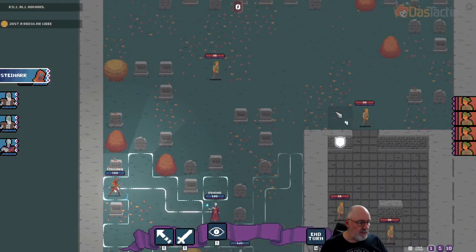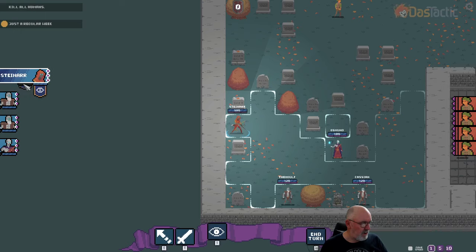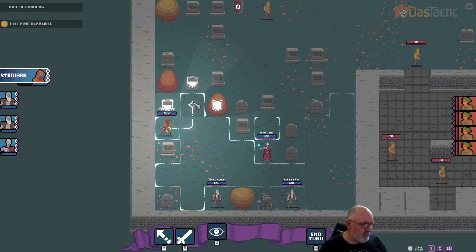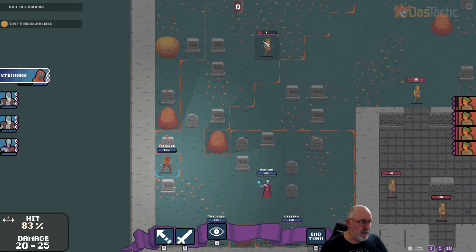The humans do get some abilities as well. I'm within range so I'm just going to move this one. In fact I may even be able to attack from here — there we go. Hit chance 83%, damage 20 to 25. Let's take that shot. We did a fair bit of damage — he's down to seven hit points. We'll just do that again.